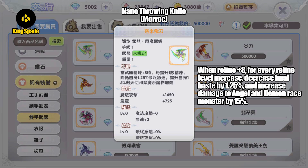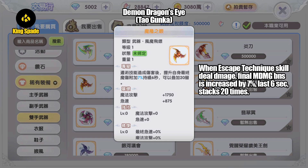Next, gold weapon dropped by MVP Moroc Nano — Throwing Knife. When weapon refine level reaches level 8, for every refine level increase onwards, decrease final haste by 1.25% and increase damage to angel and demon race monsters by 15%. This is quite a specific weapon.